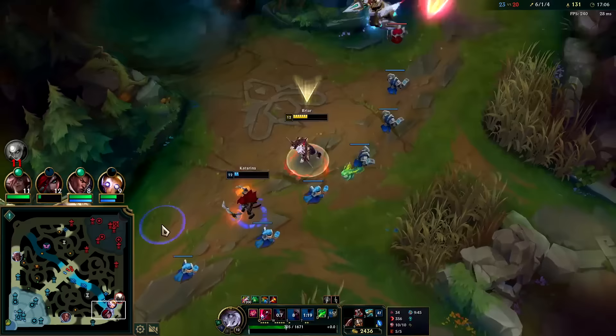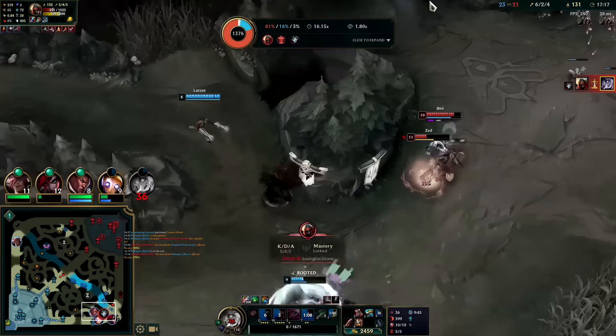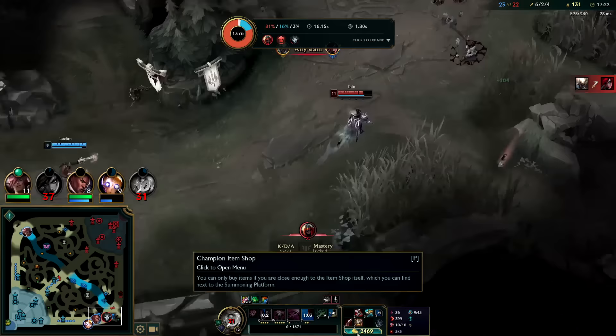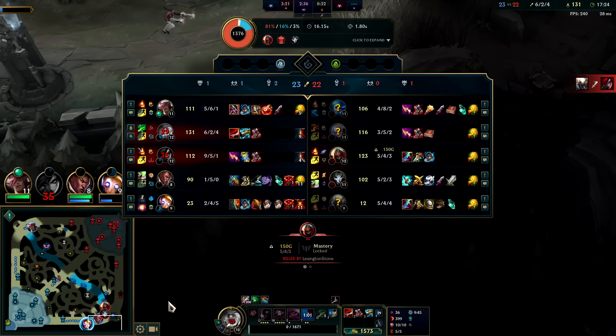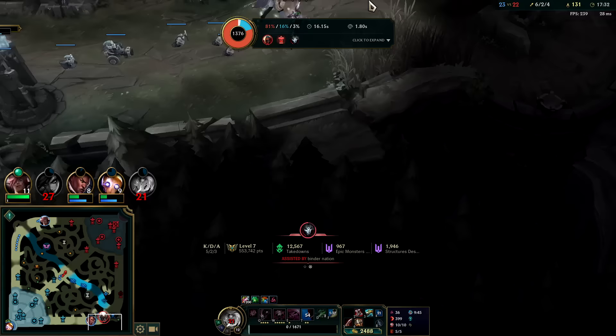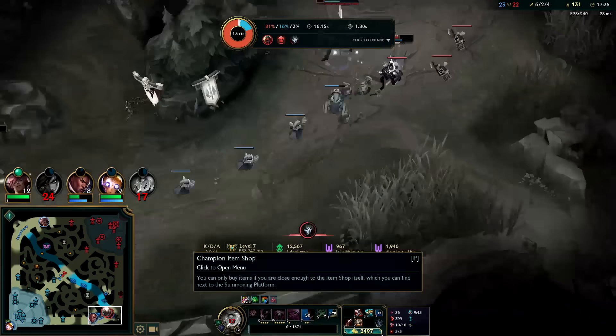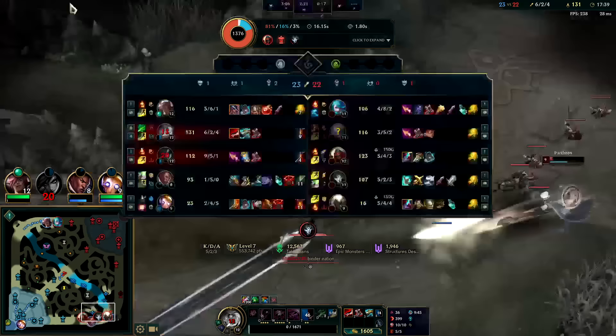They got underneath the turret. Auto, Q, auto, W — I couldn't get my E down in time. That fight went terrible for us. Wait — he's two full items; I wasn't even a full item — no wonder. That popped him real quick. Zed does extra damage against you if you're below half or a third health, I think. Now we have about as much gold spent as him — and we're about to have a bit more.